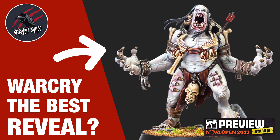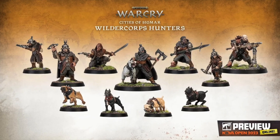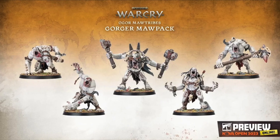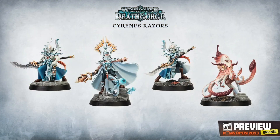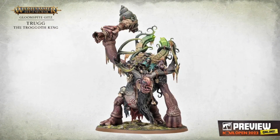There were a lot of reveals at the Nova Open preview online today and I'm going to be covering them here on the channel. I've done Warcry — that's already up. I think the Nova Open has been a great preview for Age of Sigmar in particular. Can't wait for the Wildercorps Hunters to come out, then you've got the Gorger Mawpack — they look fantastic. And then Warhammer Underworlds with Deathgorge with Cyreni's Razors, and finally Trug the Troggoth King — this one is really cool. All of that is going to be featured here on the channel.